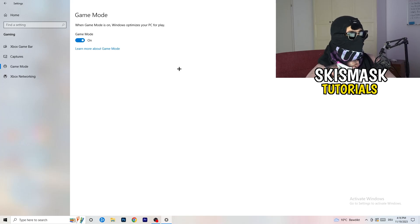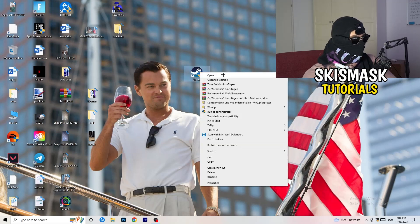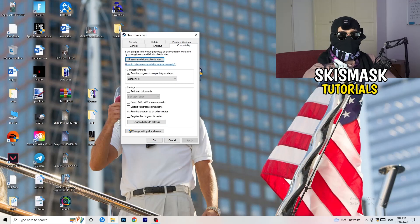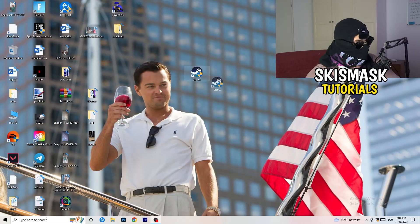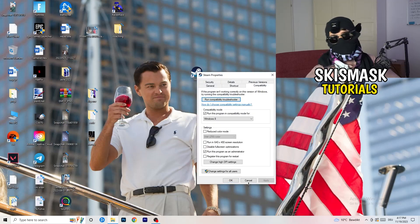Close Settings and go to your launcher — for me it's Steam. Right-click it and go to Properties, then click Compatibility. Copy these settings: enable 'Run this program in compatibility mode for' and select the latest Windows version (for me Windows 8). Disable 'Reduce color mode.' Disable full-screen optimizations. Enable 'Run this program as an administrator.' Disable 'Register this program for restart.' Click Apply and OK. Restart your PC so the administrator symbol appears. You can do the same thing for your in-game shortcut.